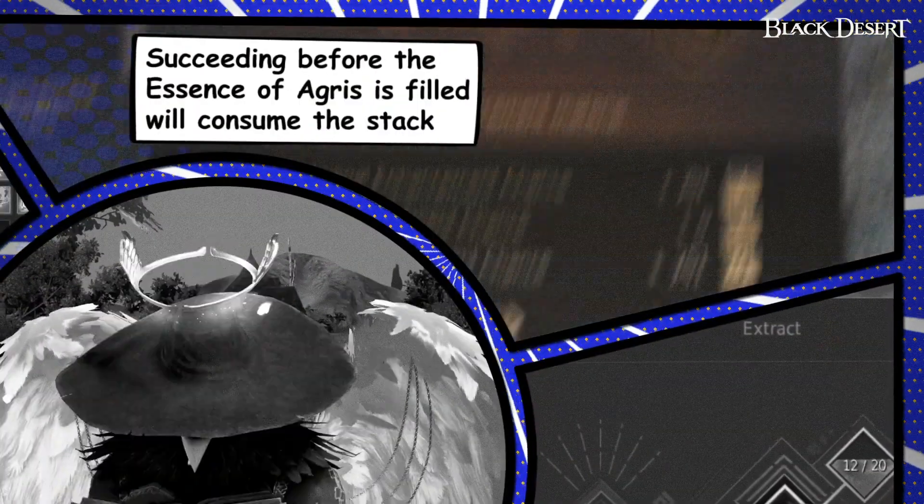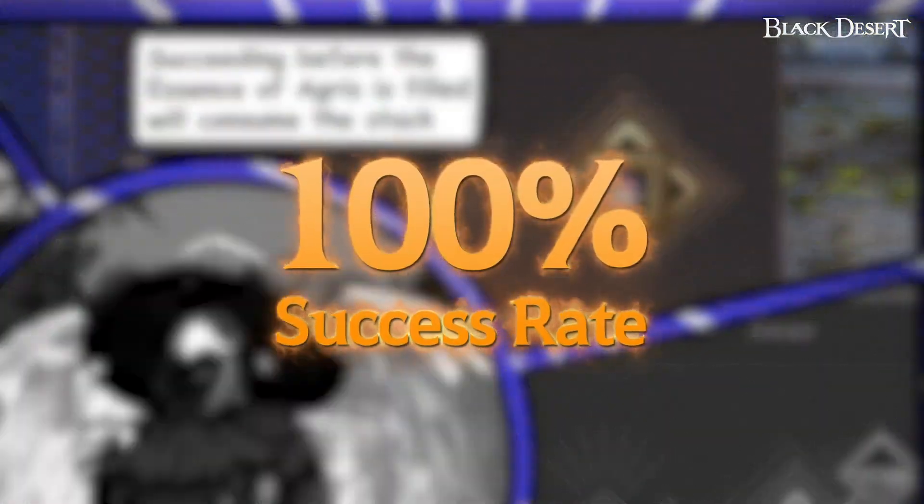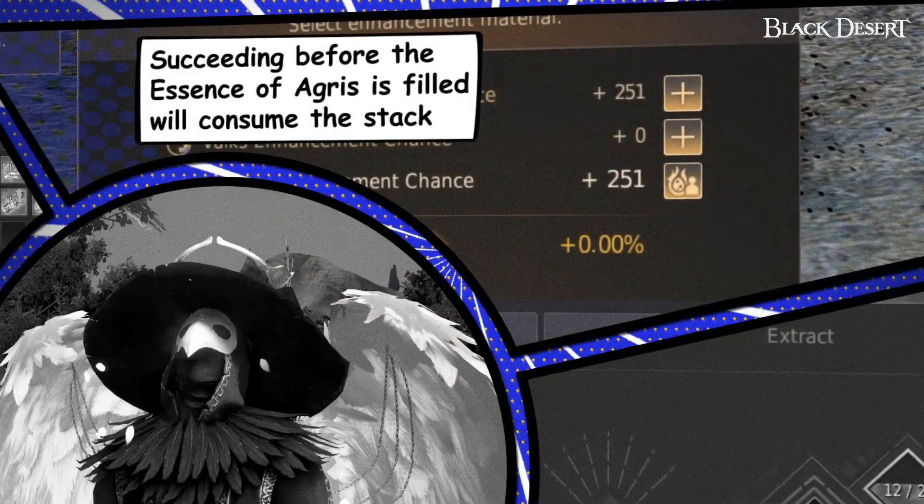Once the Essence of Agris is filled, your next enhancement will have a 100% success rate. Additionally, it will not use your Enhancement stack.